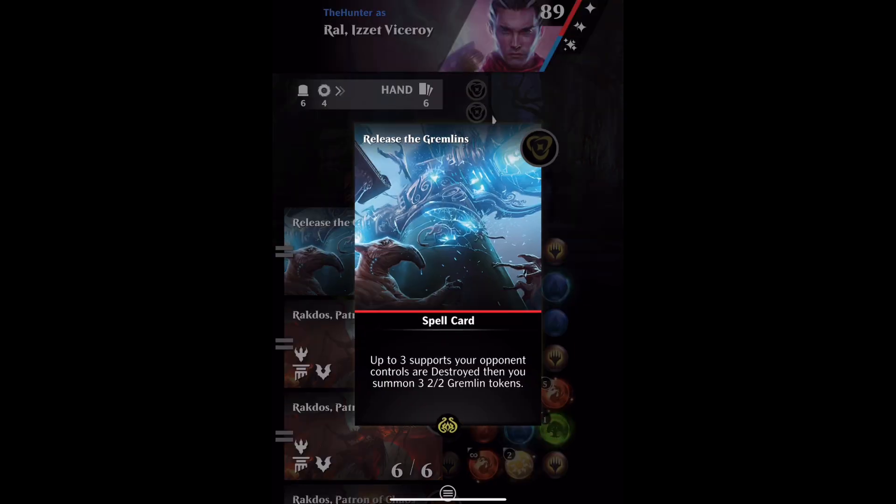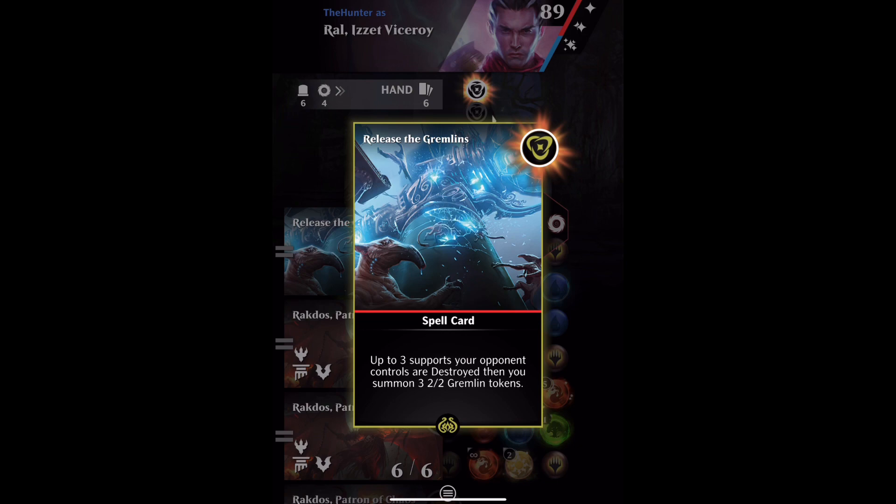And we're going to do it with the other card, which is Release the Gremlins, which has: up to three supports your opponent controls are destroyed, and then you summon three 2-2 Gremlin tokens.